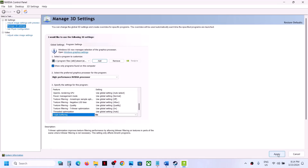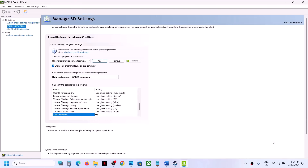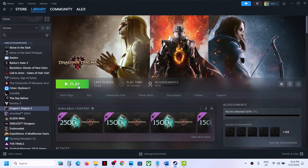Hit Apply at the bottom. Once this is done, launch the game and check. Make sure the settings are saved first — this may take a couple of seconds or a minute. Once saved, launch the game and check.